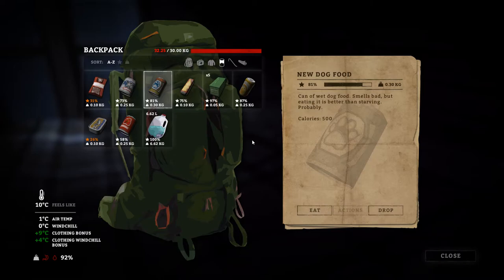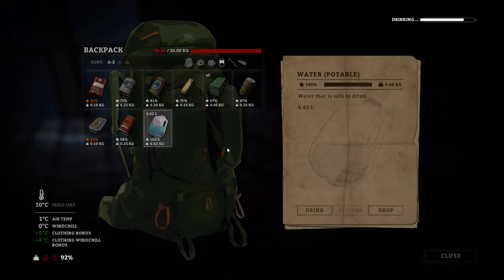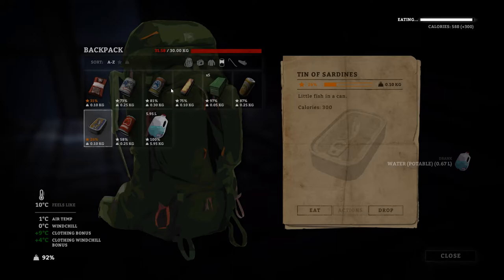Oh yeah, there we go. How you feeling, buddy? Pretty darn well rested. Very dehydrated though — it's alright, we've got plenty to drink. Six and a half kilograms of water. You can even have some little fish in a can as well. We've got a couple more things to eat, not a ton of stuff really. However, I do want to continue ripping everything apart and harvesting what we don't need here, just because having more cloth the better.